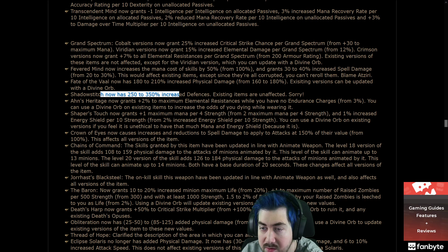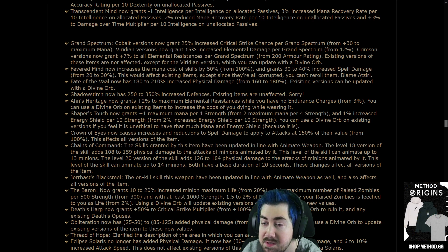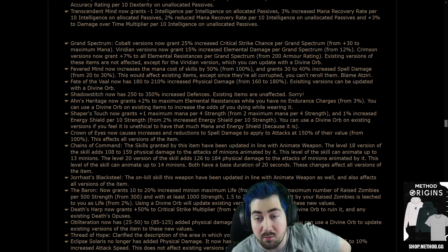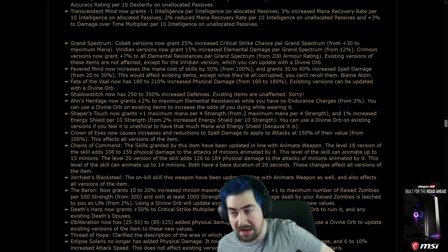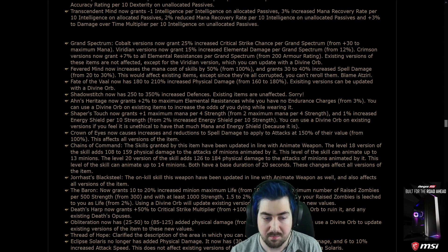Fate of the Vaal now has 180-210 physical damage from 160-180 — that's a substantial buff. Shadowstitch now has 250-350% increased defenses, but existing items are unaffected. Ahn's Heritage now grants plus 2 max elemental resistances while you have no endurance charges, from plus 3%. That's a big nerf to every build I run in SSF.